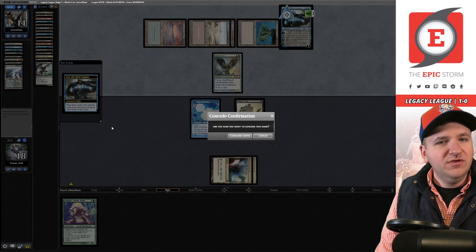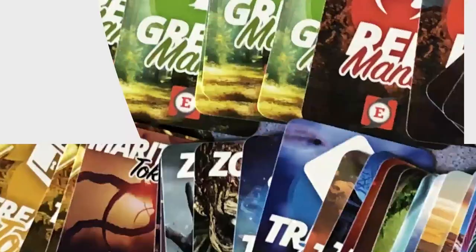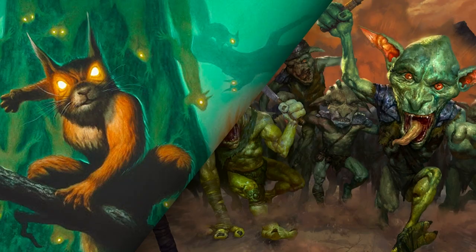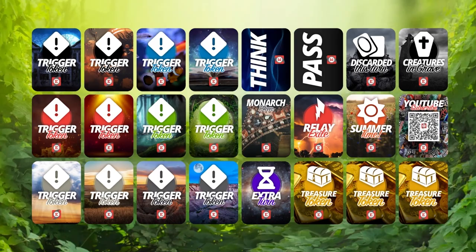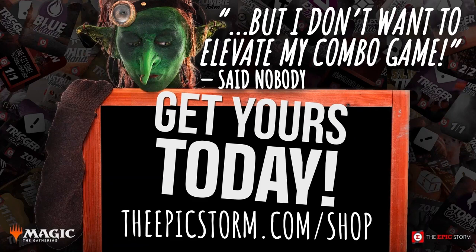Looking to make playing your favorite combo deck easier? Check out The Epic Storm mini token combo pack, available at theepicstorm.com/shop for $14.99. This pack comes with 84 double-sided tokens including classic Storm and mana tokens, plus fan favorites like Goblins, Squirrels, and Slime. We've expanded the token pack to cover a variety of formats with new tokens — stop by the shop and elevate your combo game.